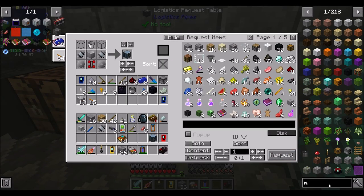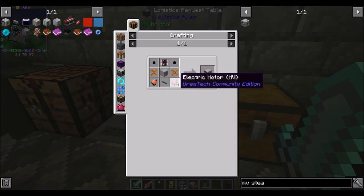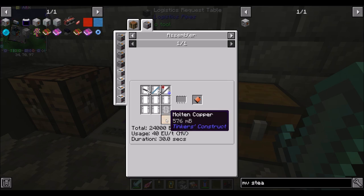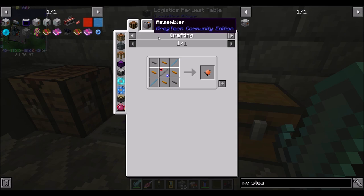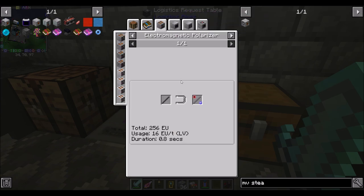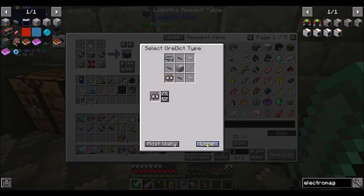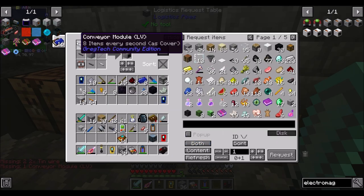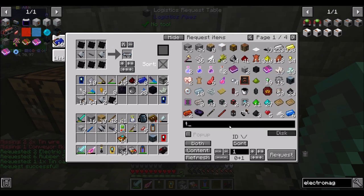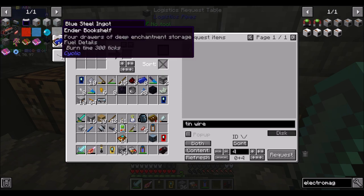We're also going to want three MV steam turbines — advanced steam turbines. We're going to need electric motors MV, which we should probably teach to the assembler. We need molten copper to make those — that's going to be a lot of automation. We also need an MV assembler for that, so we're going to have to make the first couple by hand. We need magnetic steel rods, which we're going to need the electromagnetic polarizer to do. I think we need to add that to our production line. A basic electromagnetic polarizer should be sufficient for now — we're missing two tin wires and a conveyor module, which we can make.